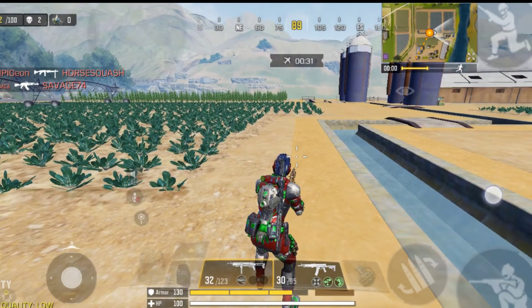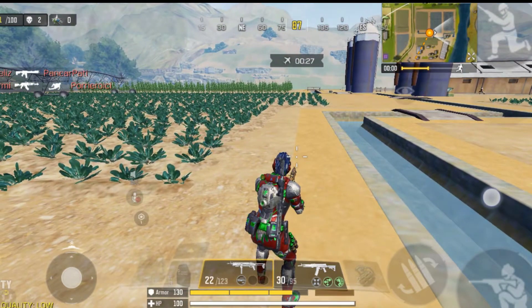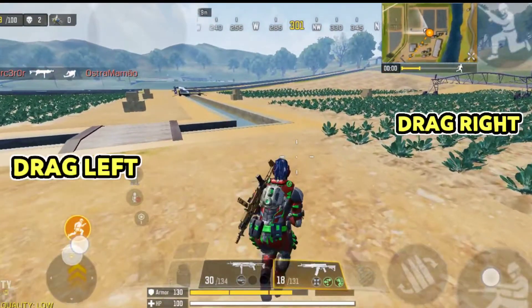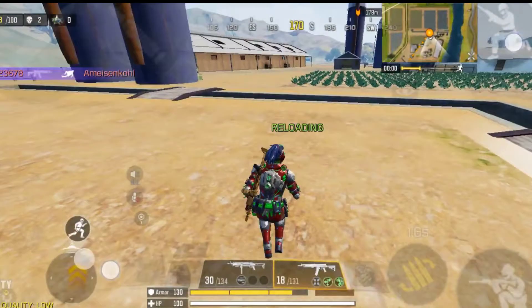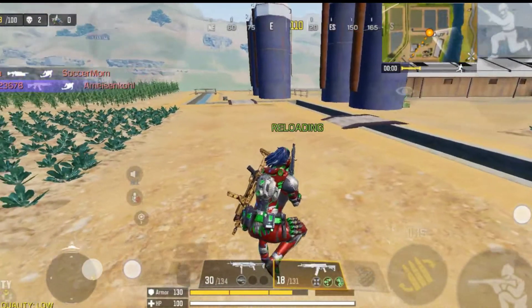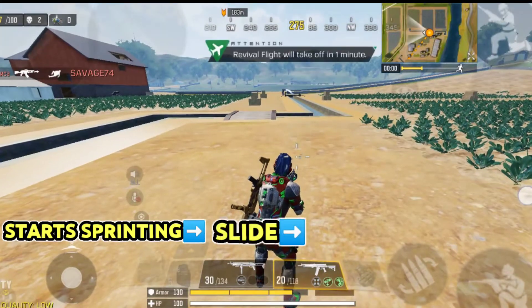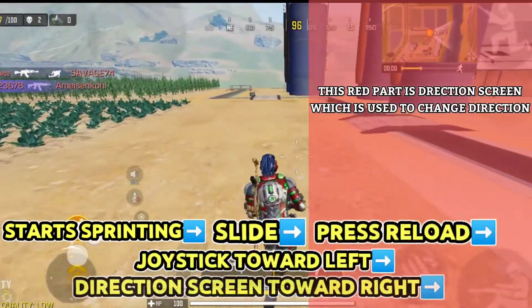But this is not the complete move. We will add some more to it so that this move becomes more untraceable for the enemies. Start sprinting, press slide, then reload and move your joystick toward left and the direction screen toward right. Let's do this again: start sprinting, press slide, then reload and move your joystick toward left and direction screen toward right.